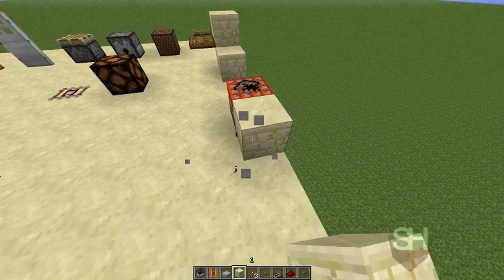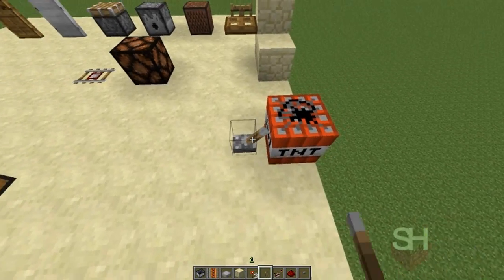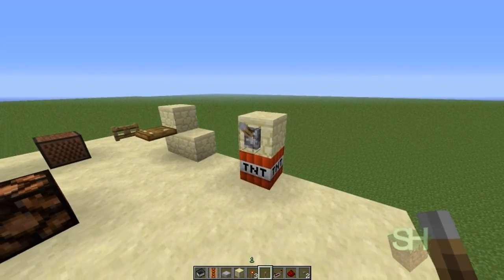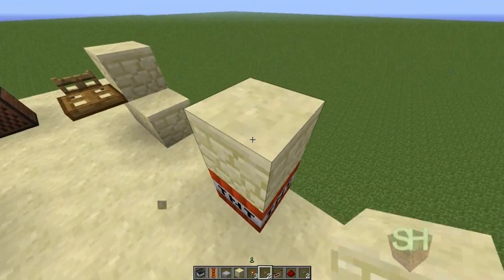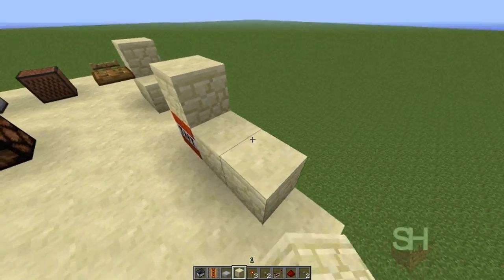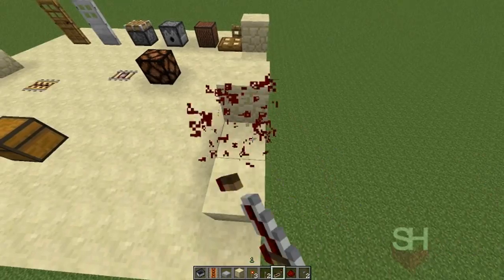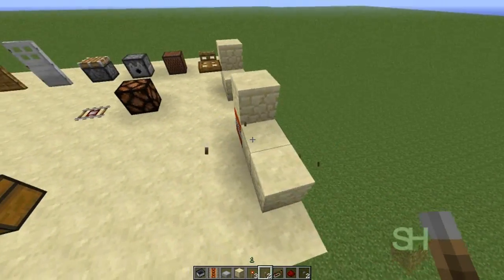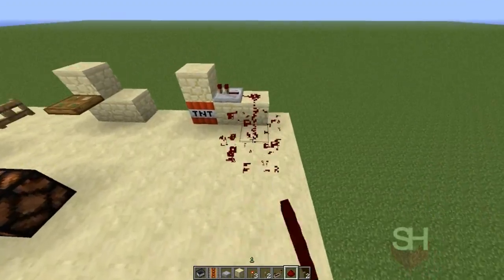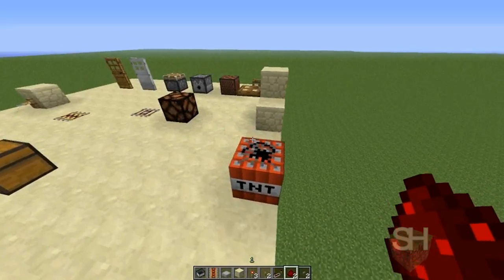So if we put a block here and put a button on it, it would work. If we put a lever right next to it, it would work. Above it, a lever — if I powered it, it would work. Button, whatever. You could also power the block above it indirectly, like this, and have the current going off somewhere. It works just like the glowstone and the powered minecart track.